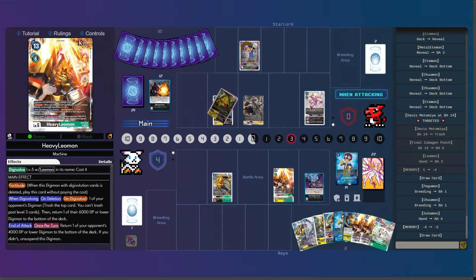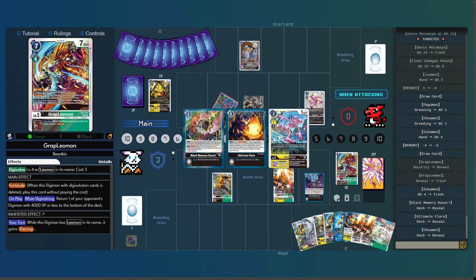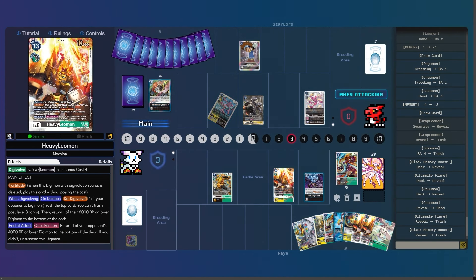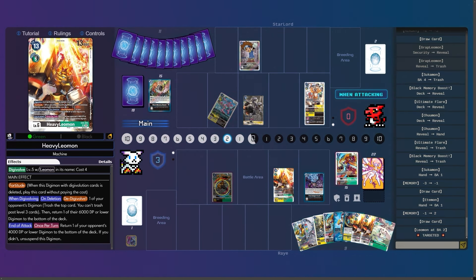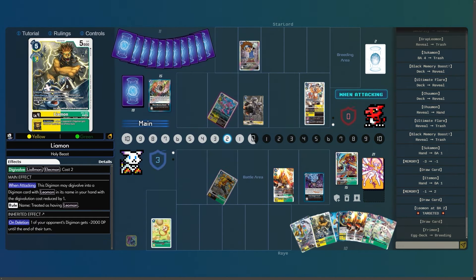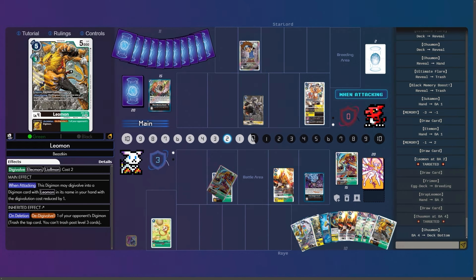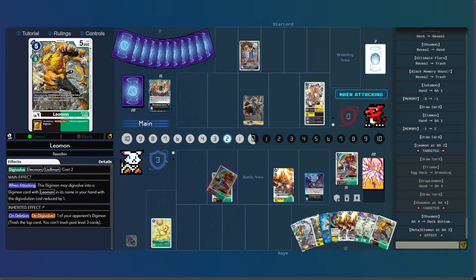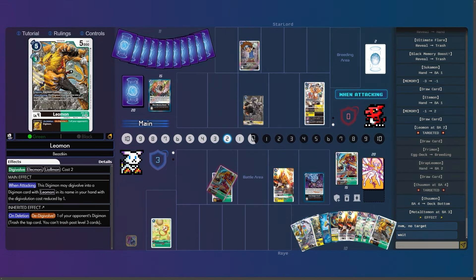The Etemon is kind of a problem because he can force the redirect. He plays the Chuman — reveal top three, gets to add one, trash the rest. I think I should have blocked the Chuman. He goes into Tsukamon for two, into Etemon, and forces the Leomon to attack — that's actually a really good play. I have to attack after hatching. I do get to use the on-attacking effect though — Grab Leomon will digivolve, bottom deck the Chuman. He uses the Metal Etemon effect. It's a little frustrating because it feels like he's been at zero security for a while now, but he really high-rolled that level five Etemon.